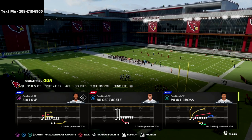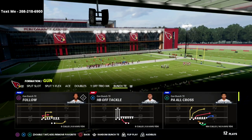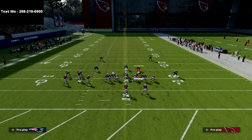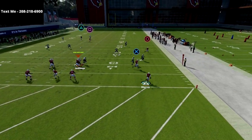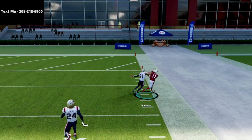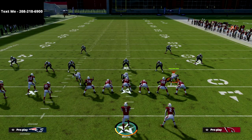Let's show you the Cover 3 beater. Gun Bunch Tight End — you're going to pick the play PA All Cross, also called PA Boot Over in other playbooks. From a setup perspective, you're going to streak the triangle receiver and slant the circle receiver. That's all you need to do. You're going to roll out of the pocket and throw an absolute laser over the top against the Cover 3.